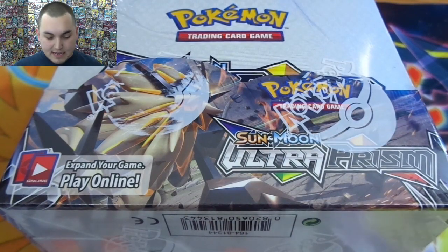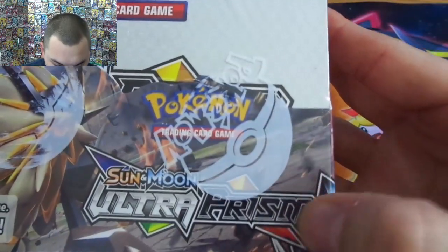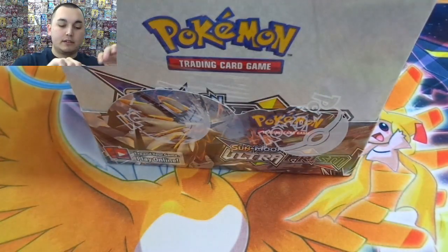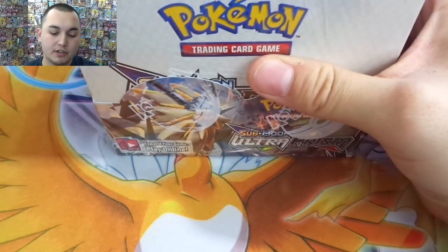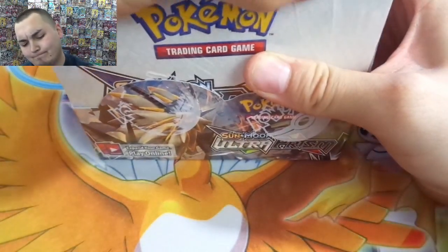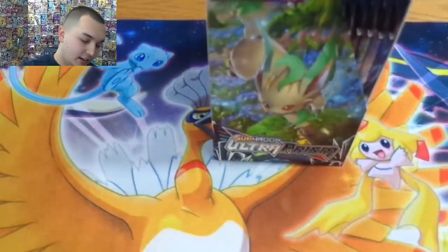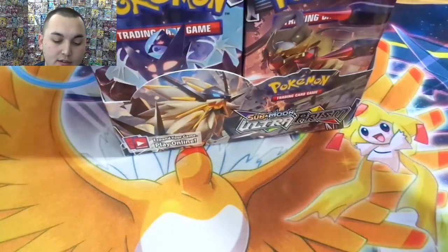Well hello everybody, another unscheduled day but I'm trying to make up for Tuesday. We got Ultra Prism — I'm pumped for this one. This is probably one of the best sets from start to finish printed lately. A lot of good cards, supporters seem to be pretty good, Cynthia's are tough to come by. You got Dusk Mane Necrozma, Glaceon — nothing is terrible. You got your golden ticket: the full gold Lunala and Solgaleo, which is pretty sweet.